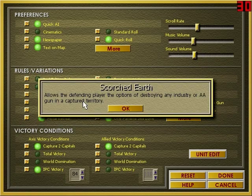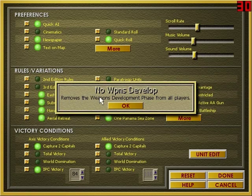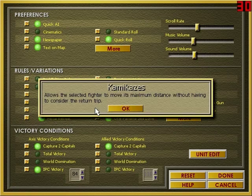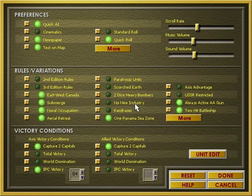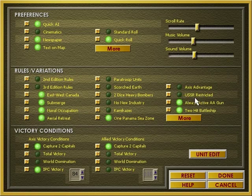Scorched earth allows you to destroy any AA guns. Two nice heavy bombers is apparently just no weapons development — I don't know why it labels that. No new industries is pretty self-explanatory. Kamikaze means planes can go as far as they want but they'll end up dying. One Panama Sea Zone combines the two areas around Panama into one zone, though it's a bit buggy sometimes. Axis advantage means Germany gets jet power and Japan gets super submarines. USSR can attack for the first round.